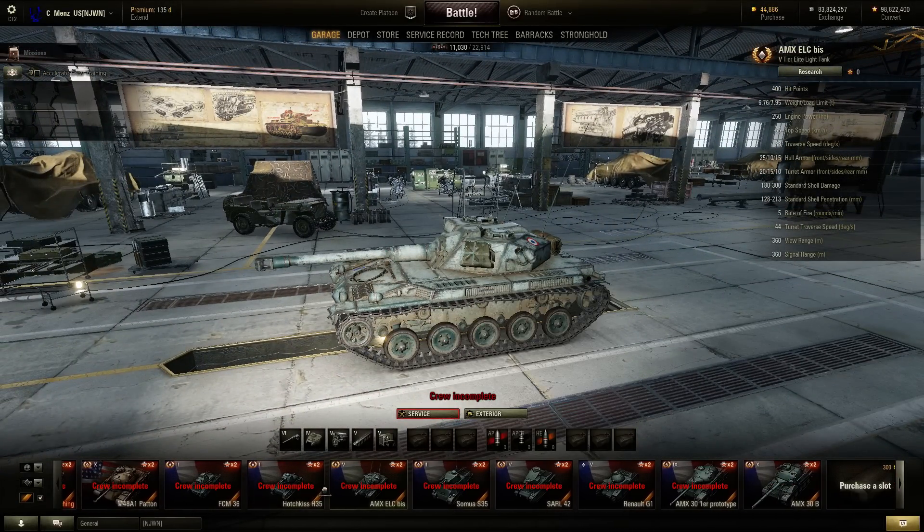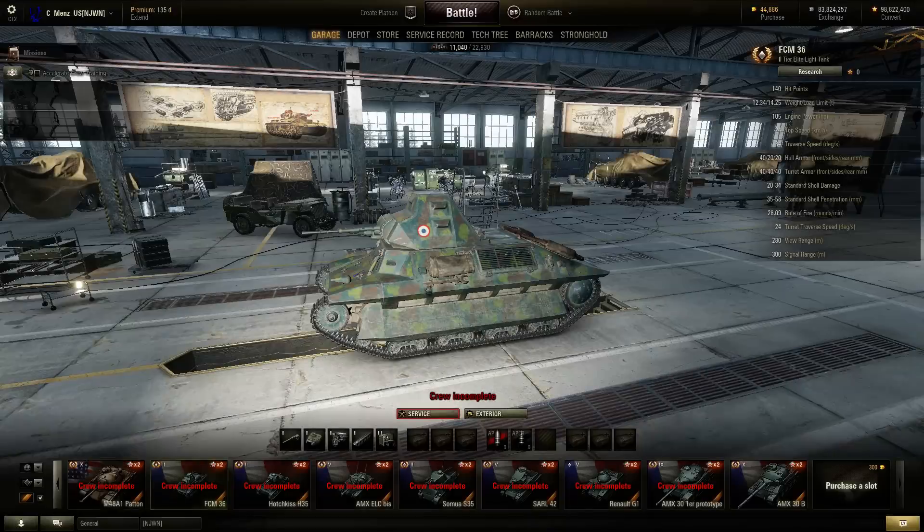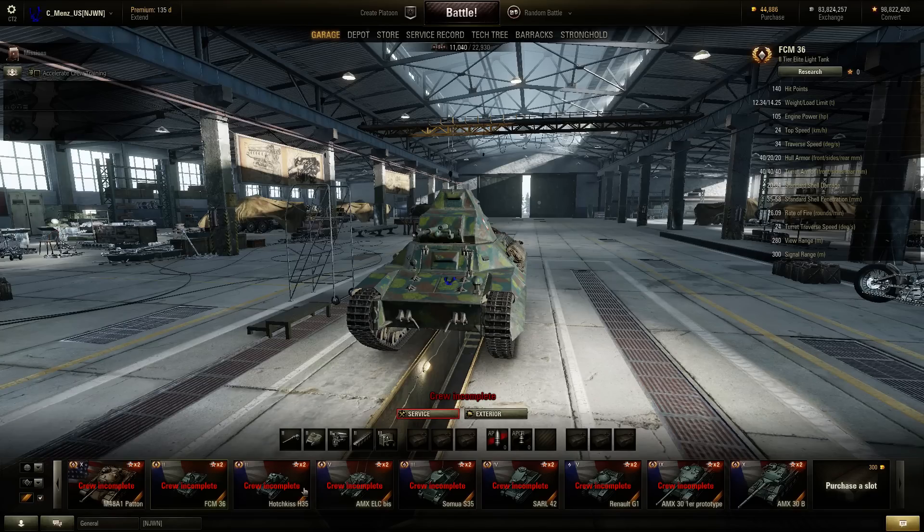Now for new tanks, there's of course the tier 9 and tier 10 medium AMX 30s. However, at lower tiers they've added a few tanks which still seem familiar — they're nothing spectacular or amazing.